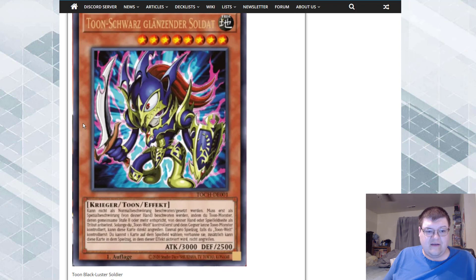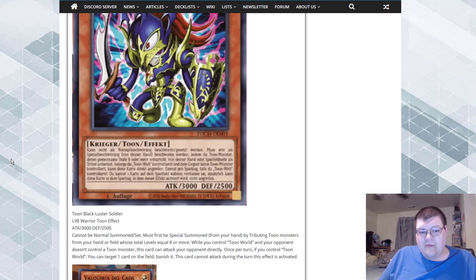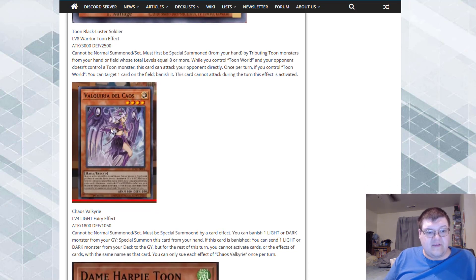Toon Black Luster Soldier — I love this art, it's so cool. 3000 attack, 2500 defense. Cannot be normal summoned or set, must be special summoned from your hand by tributing two monsters whose combined level equals eight or more. While you control Toon World and your opponent doesn't control a Toon monster, this card can attack directly. Once per turn while controlling Toon World, target one card on the field and banish it, but this card cannot attack that turn. This is literally everything I dreamed of for a Toon deck — it answers bricky problems, gives us a 3000 beater, and auto-answers cards. Not tier one but for the Toon archetype this is amazing.